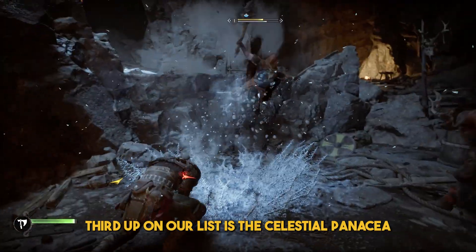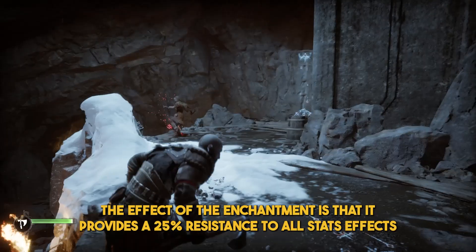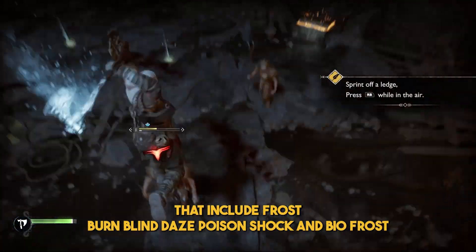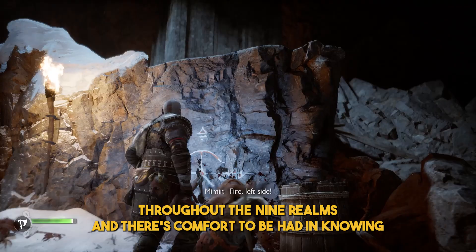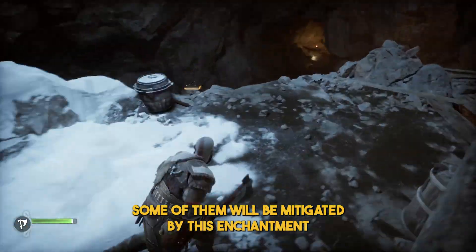Third on the list is the Celestial Panacea, located at the Wishing Well in the Crater in Vanaheim. Its effect provides 25% resistance to all status effects, including Frost, Burn, Blind, Daze, Poison, Shock, and Biofrost. This is incredibly helpful as you encounter a lot of nasty status effects throughout the nine realms, and there's comfort in knowing some will be mitigated by this enchantment.